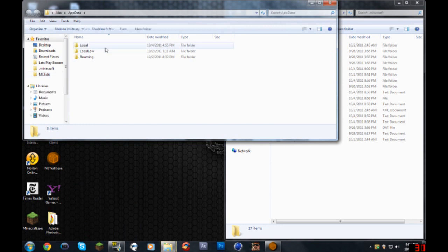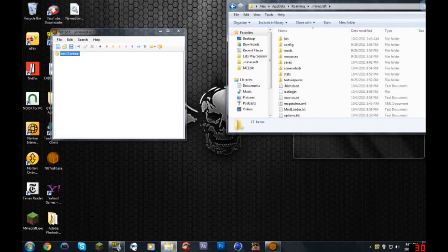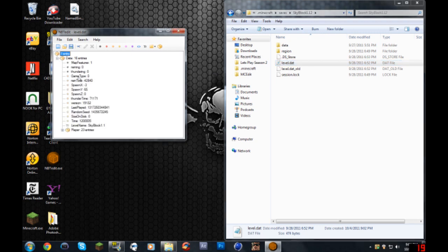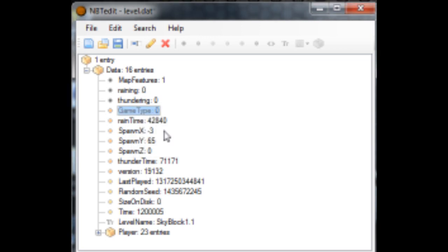It opens up the same thing, just not in the Roaming folder - you just open up Roaming from there. Go to your Saves folder, get the world that you want to edit, and open up the level.dat file in NBTEdit.